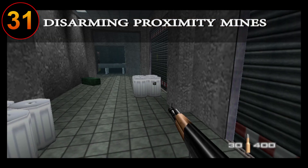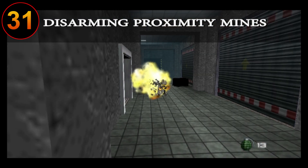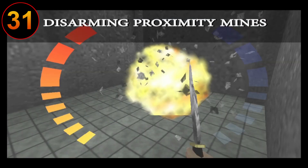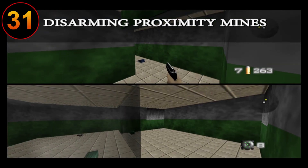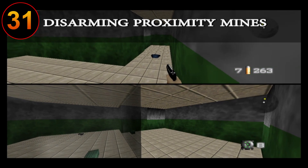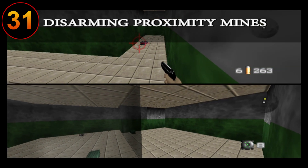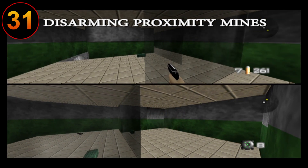To disarm proximity mines, you have a few options. You can either shoot the mines directly, use a weapon with an explosion to disarm it, or run near to it quickly to trigger its proximity fuse while quickly pulling back — though this is the riskiest way to do it. A personal favorite method is to shoot either the weapons, ammo, or body armor in the multiplayer maps near to the mine to disarm it. Do note: wherever you shoot these items will be their new respawn location for the rest of the match.